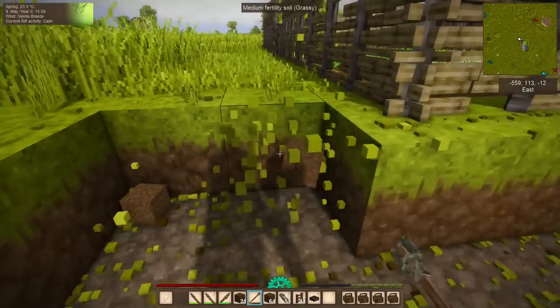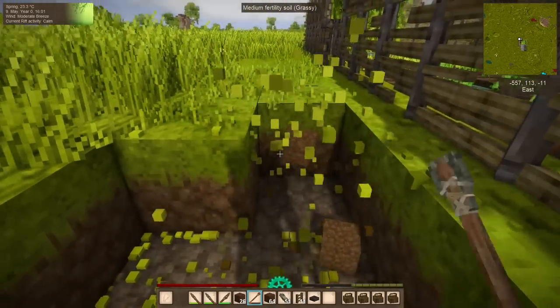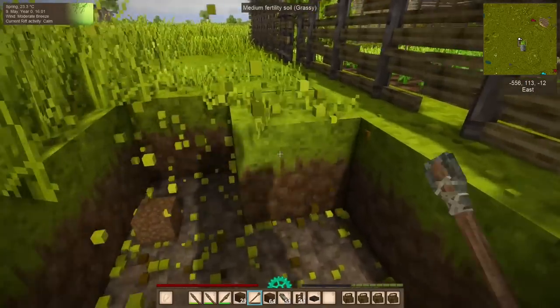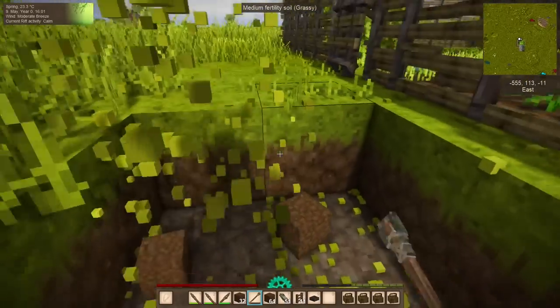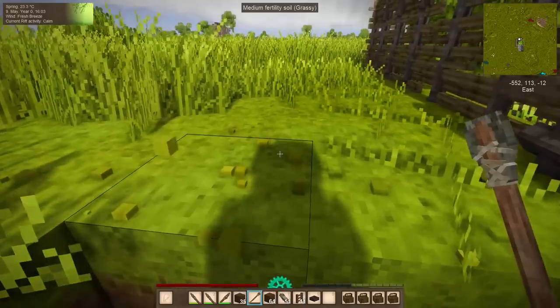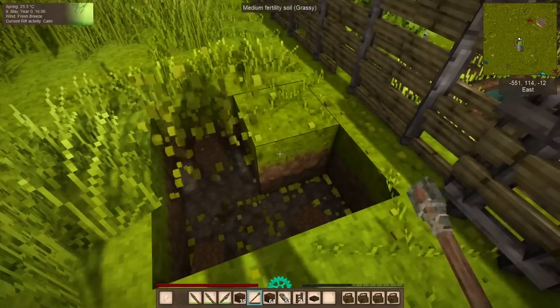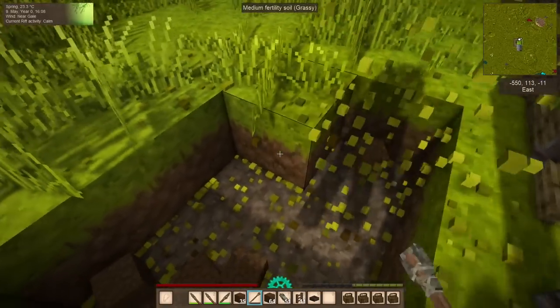So we're going to dig a bit of a trench here, two blocks wide and two blocks deep. The reason we're making it two blocks deep is that rabbits and raccoons typically can't get out of a ravine that is two blocks deep. Rabbits can sometimes freak out enough that they sort of ricochet and pinball their way out, but it's kind of unusual — though I have seen it happen.